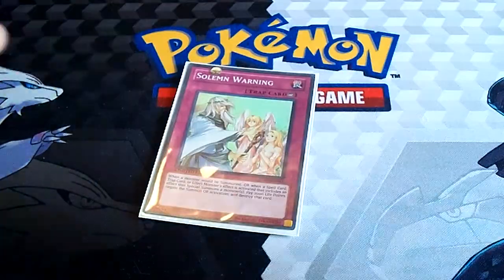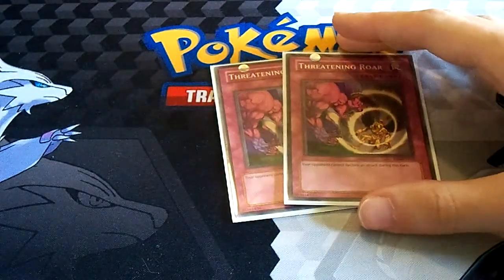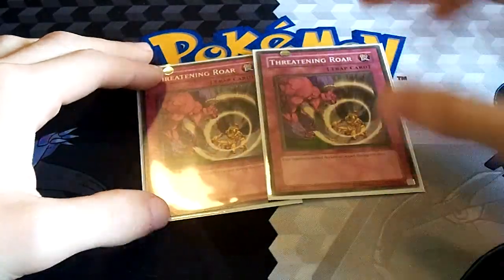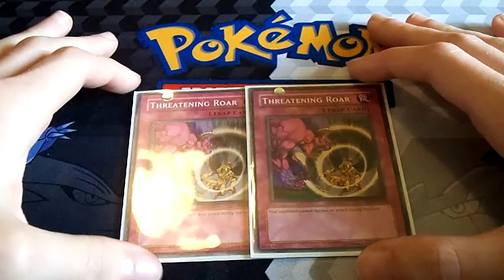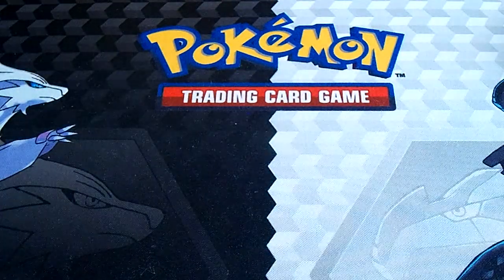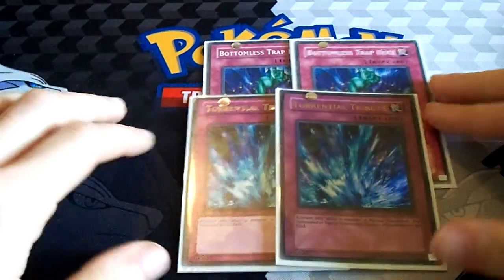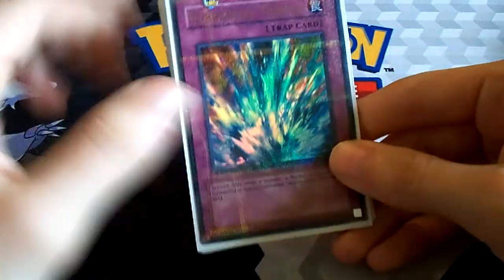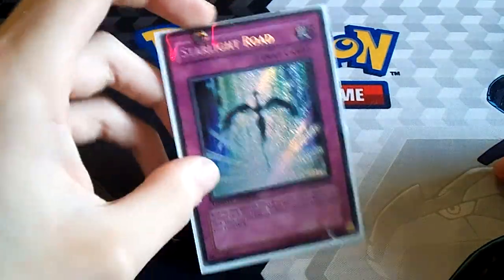Under the traps, we've got Solemn Warning and Solemn Judgment — pretty obvious choices. We've got 2 Threatening Roar because via the extra deck you can deal with things if you have that extra turn. Threatening Roar is massively chainable, so you can activate it when they go to destroy it, keep your monsters alive, and if you can't make a good play in one turn you can typically do it in two. For basic removal, we've got 2 Bottomless Trap Hole and 2 Torrential Tribute — Torrential Tribute can also put one of your own monsters into the graveyard to fuel Hootcake's effect, similar to Dark Hole.